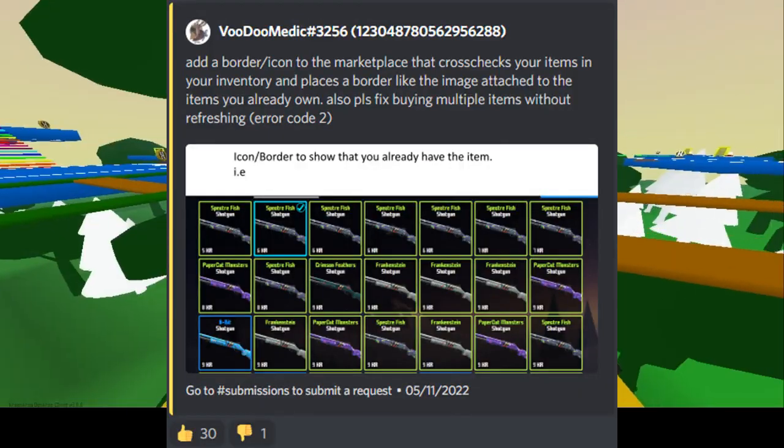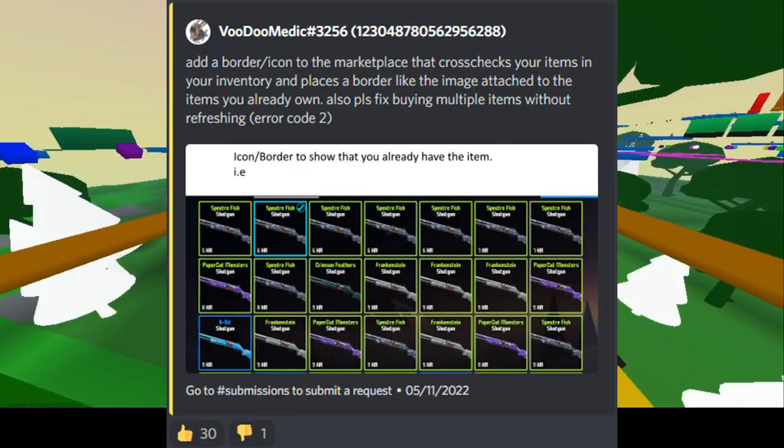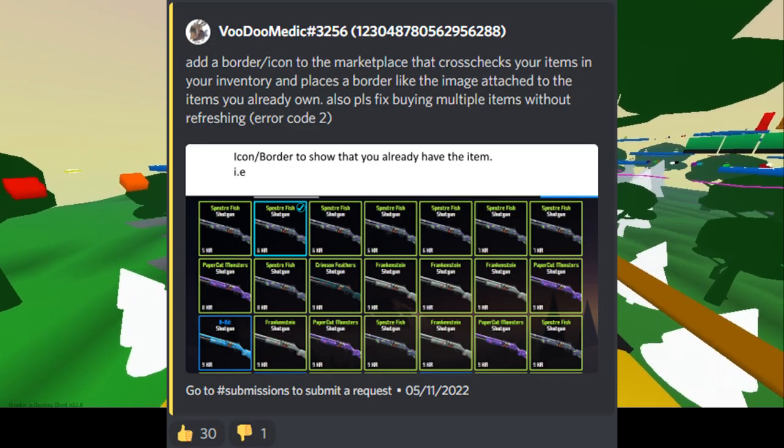Udoomedic says: add a border slash icon to the marketplace that cross-checks your items in your inventory and places a border like the image attached to the items you already own.